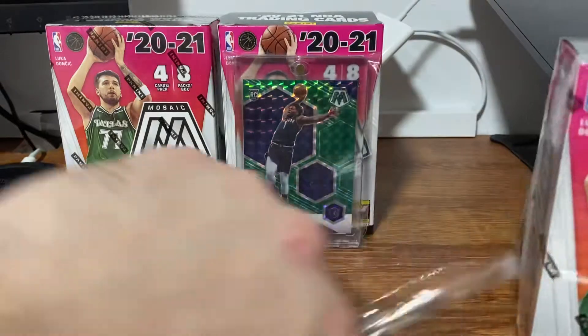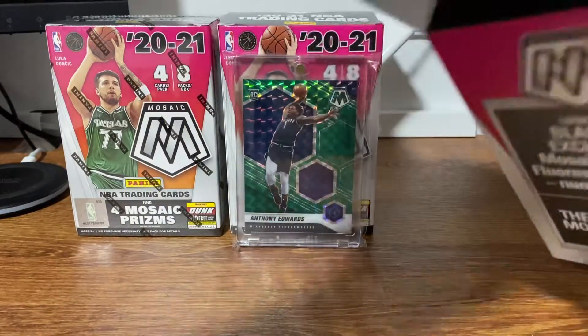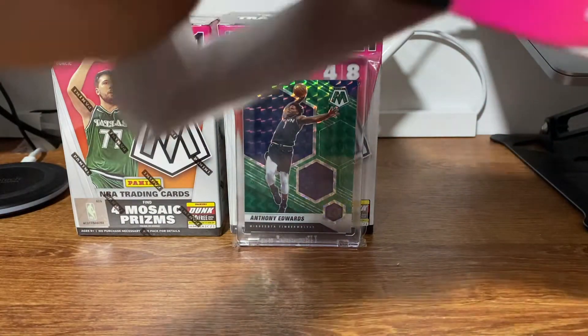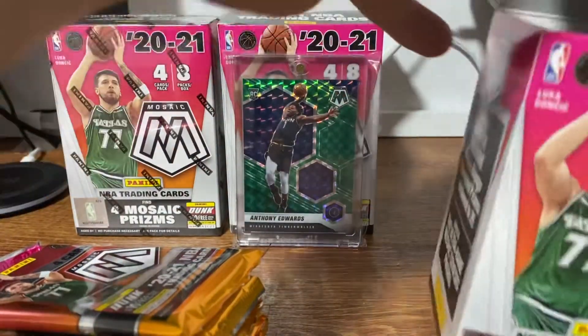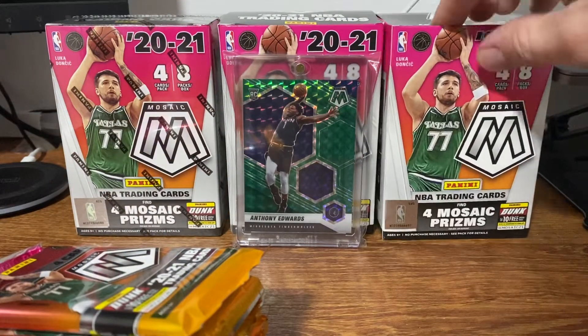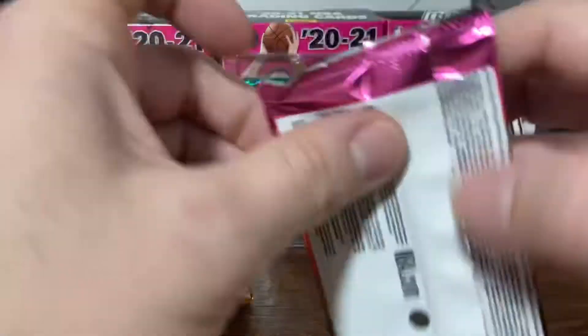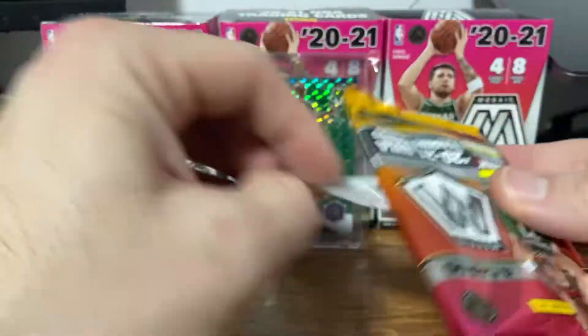There's eight packs per box, four cards per pack. We're looking for the Orange Fluorescence, which are numbered to 225, and also the Genesis Shortcuts — Super Shortcuts. I've seen some absolute fire pulled from the Mosaic Retail. It's great that you can still kind of get this at a decent price.